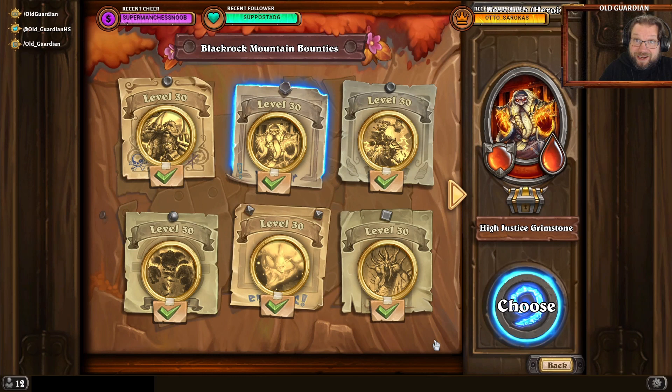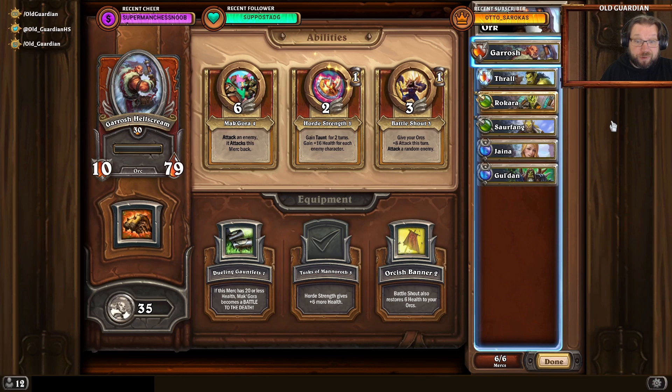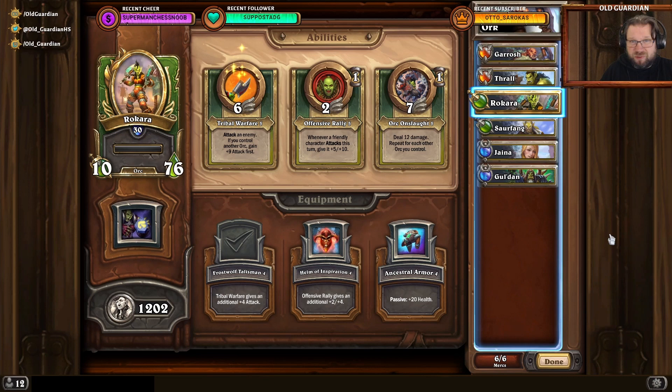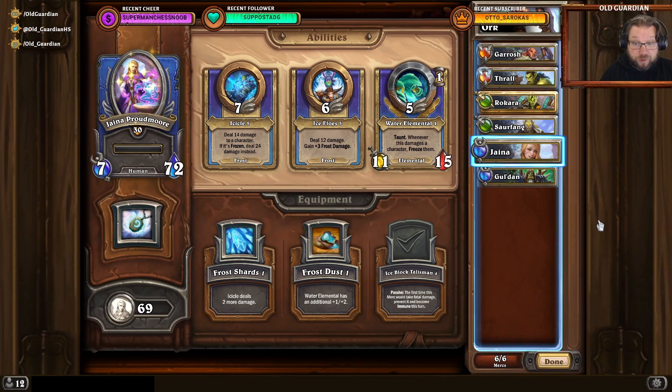We have Garrosh with Tusks of Manoroth. We have Thrall with Ring of Strength — Ring of Strength is really a key piece, enabling your orcs to stay alive longer. We have Rokara with Frostwolf Talisman, although just about any piece of gear for Rokara will do. We have Sourfang with Serrated Shield. We have Jaina with Ice Block Talisman, and Gul'dan with Amulet of Souls.